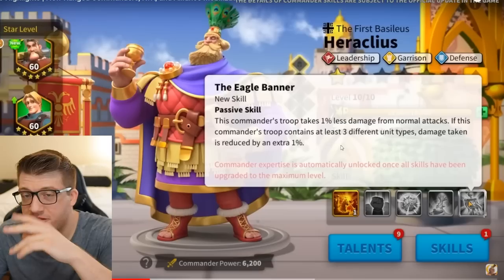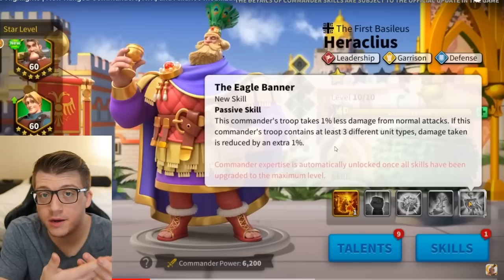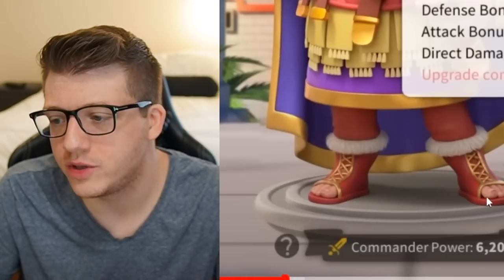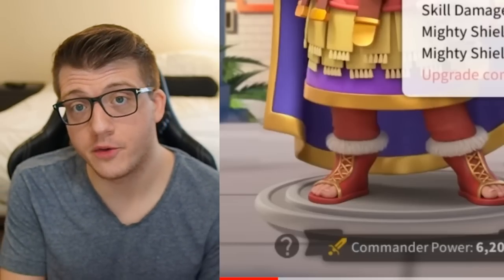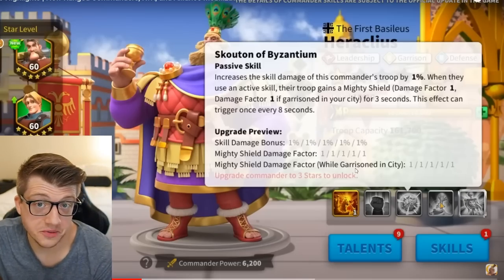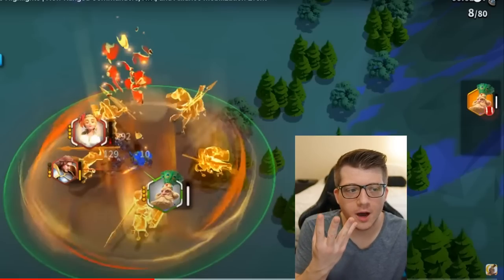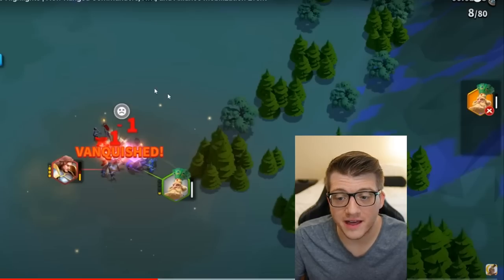The Honda Tadakatsu pairing is also worth discussing — both are leadership commanders, both have AOE and skill damage bonuses, so a mixed army with these two could be really interesting. The effectiveness of Heraclius ultimately comes down to the actual numbers. If they're on par with recent commanders, this is going to be a really good commander. Looking at his skill animation, five golden warriors on horseback summon out of the ground and deal damage in all areas — it is in fact a large circular AOE, similar to Asong-a.